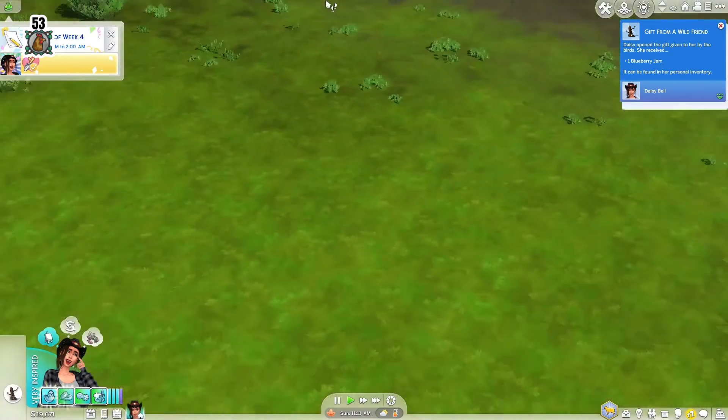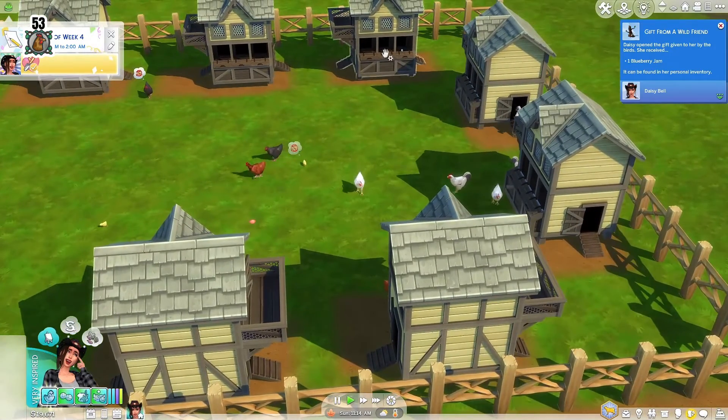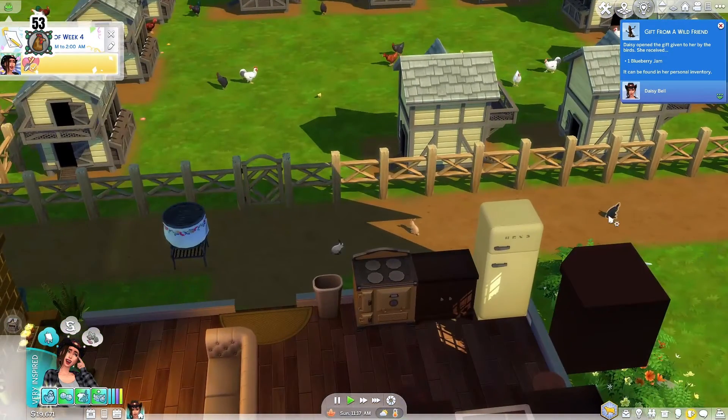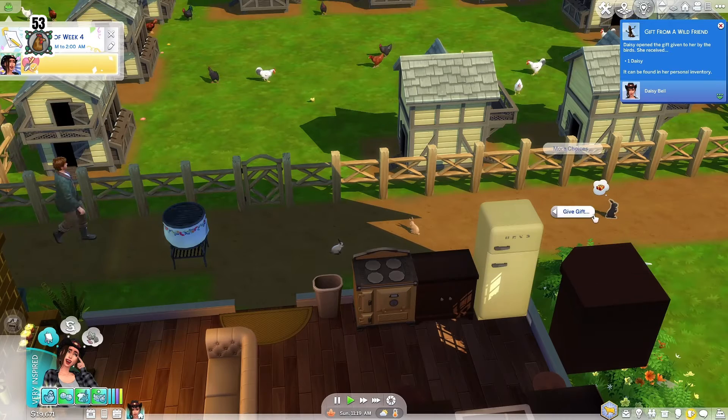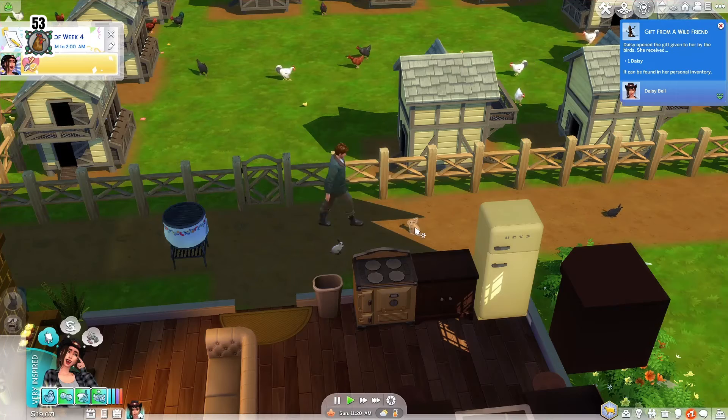They gave me a blueberry jam — all that work for a blueberry jam. We need to come hatch this egg. I guess we will start over with the giving gifts of flowers.